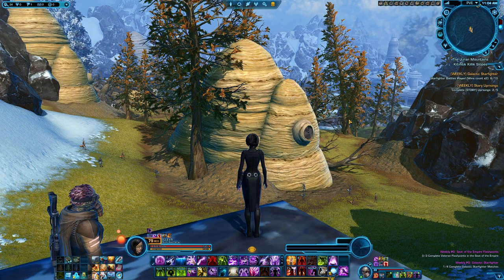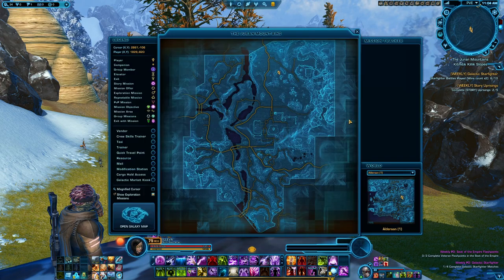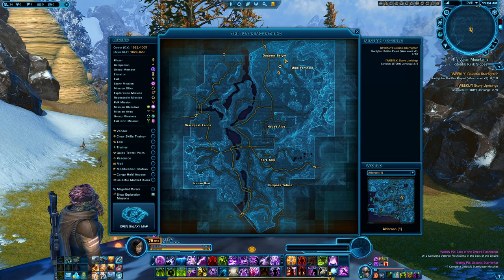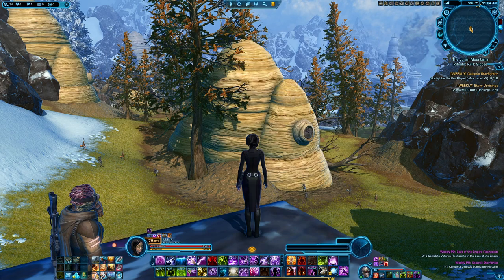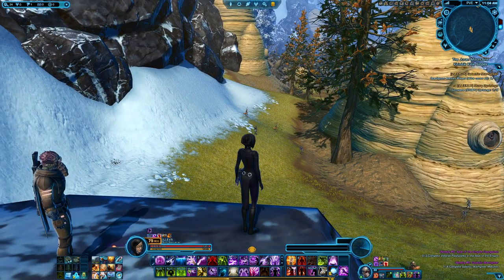Another great location to find a bunch of Killiks would be in the Duran Mountains, directly south of Outpost Bolim or directly north of House Aldi. There's a fairly large area right here of Killik Hives as well, so go nuts.